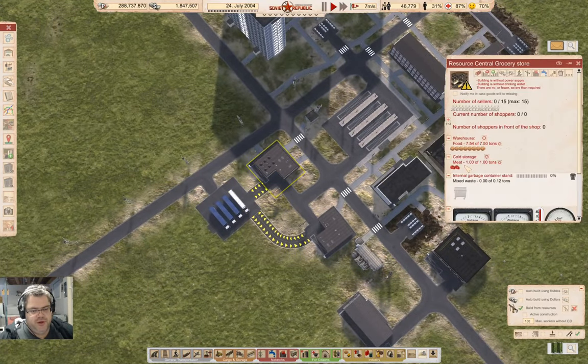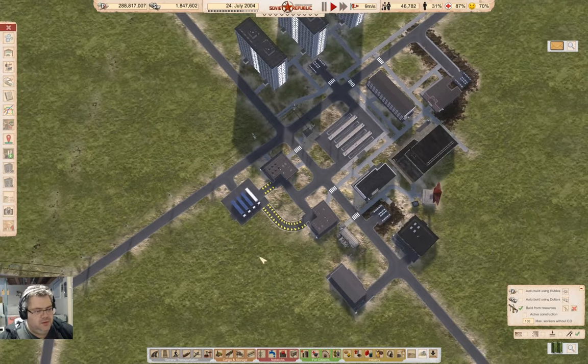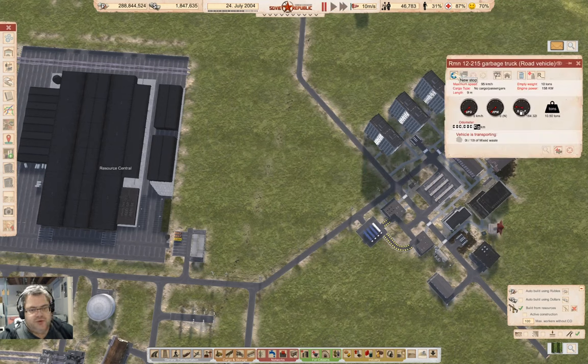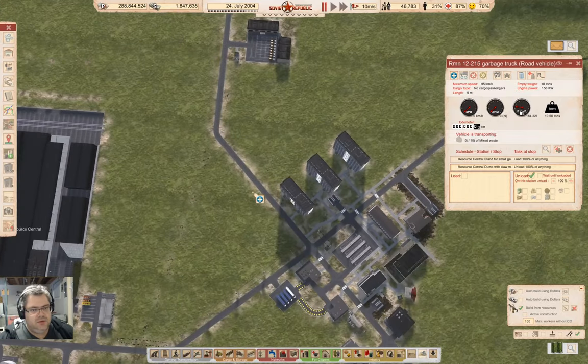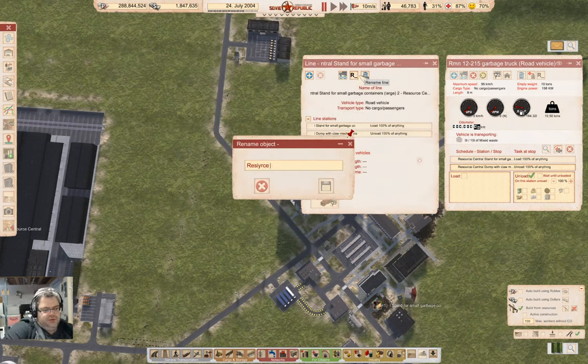Meat spoils, apparently. Go back over to these guys. We're going to pause that. From here we go to here, and then we go to here — unload, unload. So it's resource central dump — no, trash one.